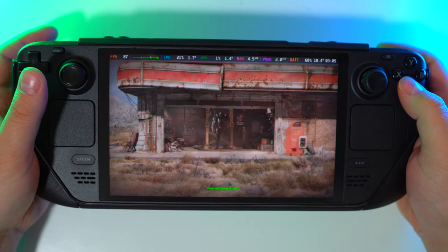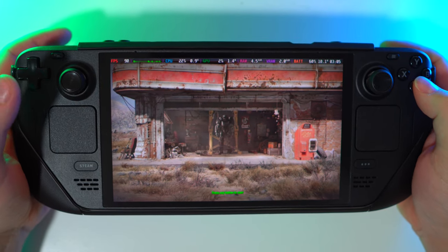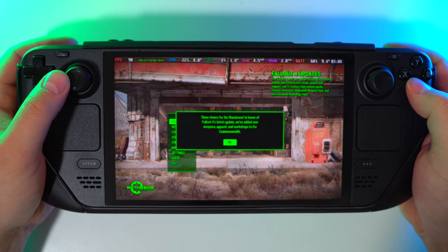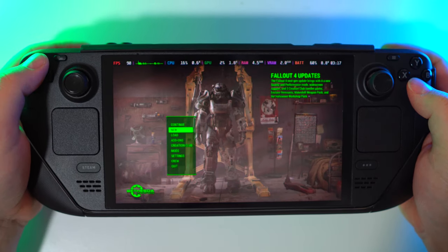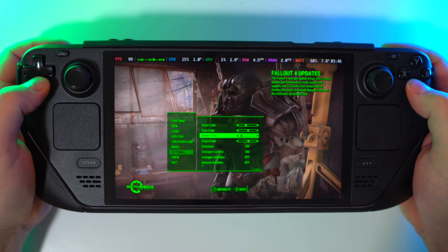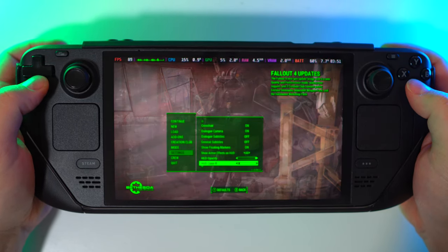Where is the first menu? Maybe we can change settings now directly in the game — that would be actually really cool. They're congratulating me for updating the game. Let's go straight to the settings. I want to see if I was right. We don't have settings in this game.